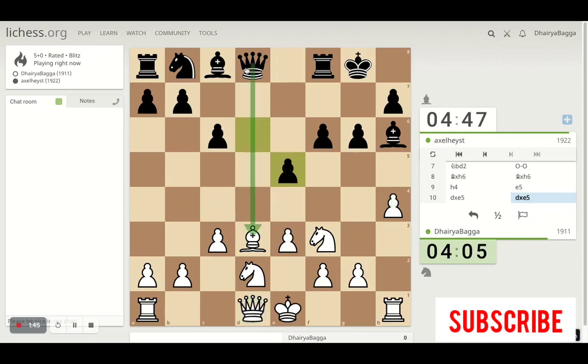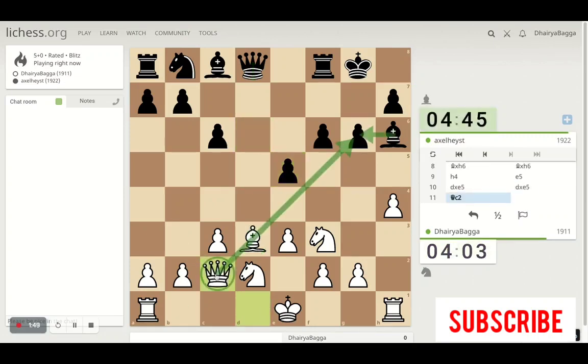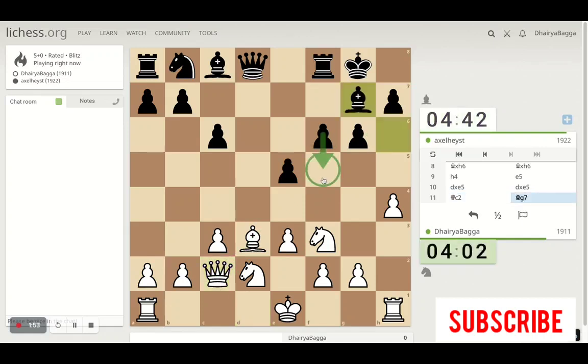My bishop is being attacked — I just saw it. So I'll just try and double up here as well on the diagonal. Now I'm going to play pawn forward, asking him to take or not. I have to be aware of this, but there's no such threats because I can definitely give a check. So should not be concerning there.